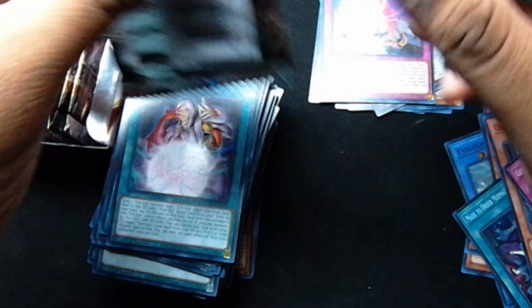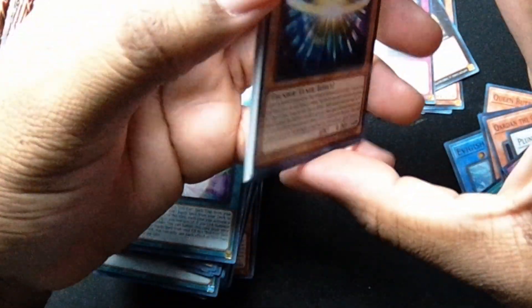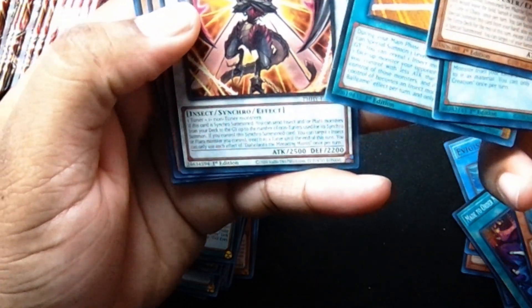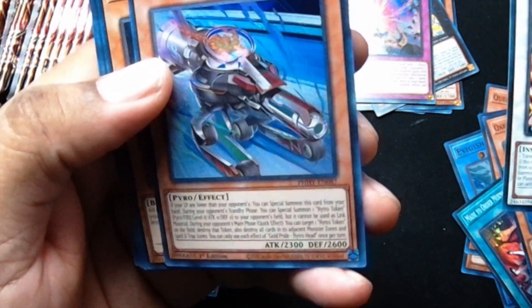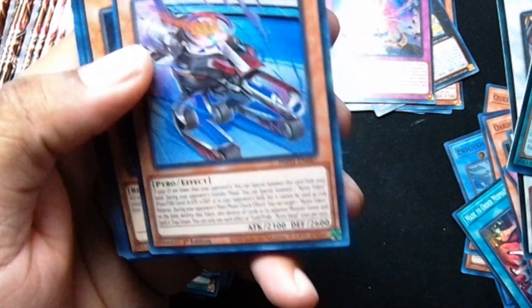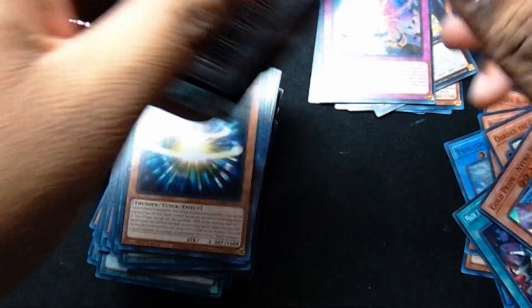Sounds like a token that acts as a trap card — that's really cool. That was when Joey was facing Fake Merrick — it's a really cool card. Gold Pride Hydro Head — never seen that one. We're getting some cool cards.